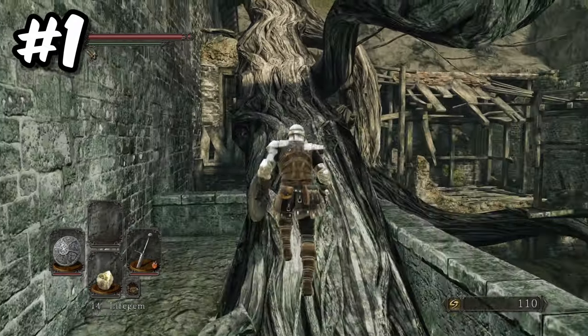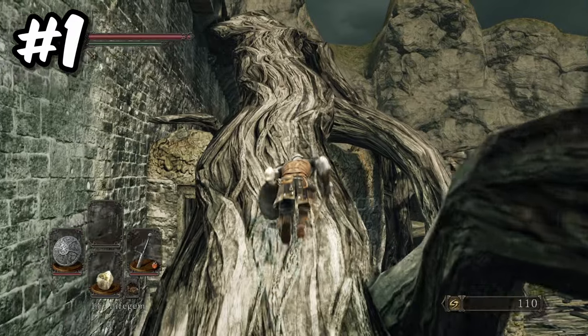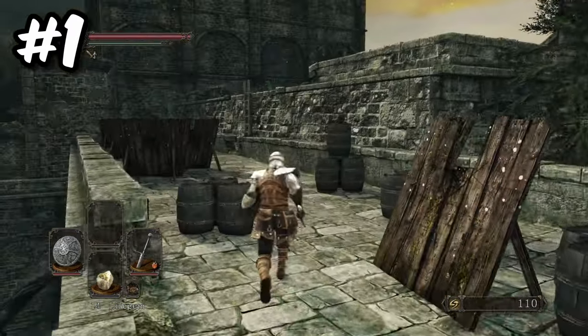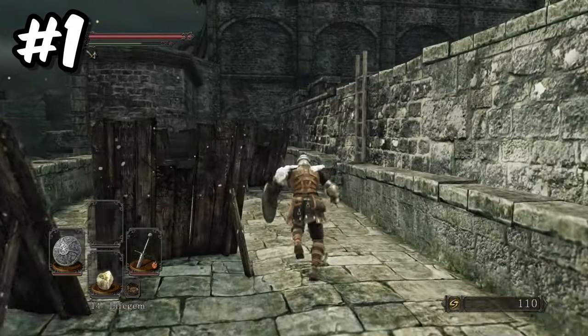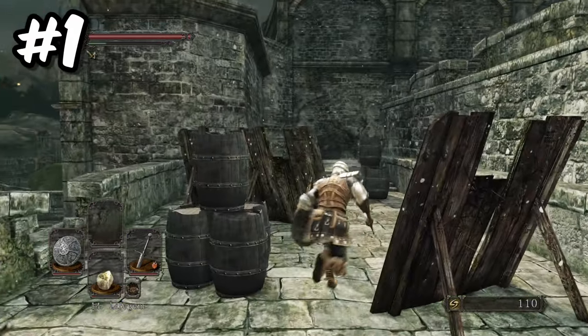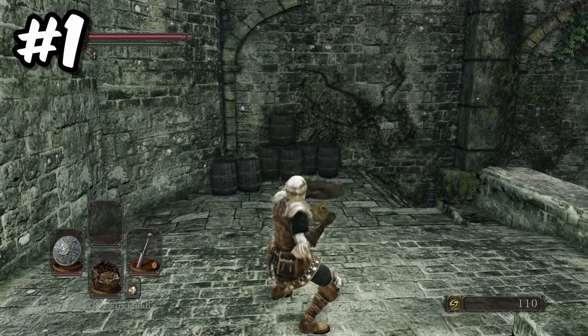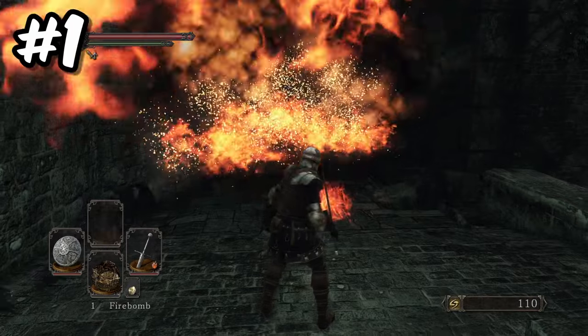From the bonfire, head down the ladder and then turn left and follow the passage to the left. Then head up the long branch which will take you to the top of the wall. Head to the end of the wall and you will see a load of barrels against the wall. Either you get lucky and an enemy will accidentally throw a bomb that way and explode the barrels, or you can do it yourself with a handy firebomb.